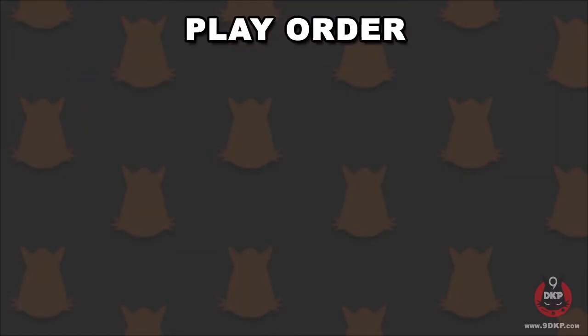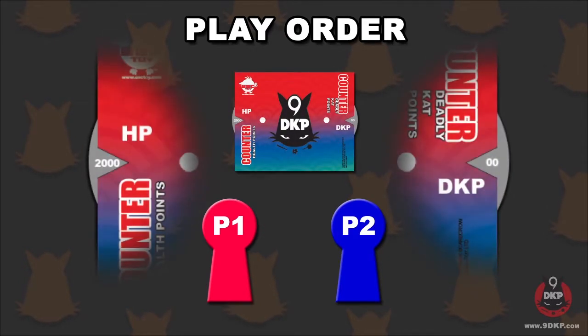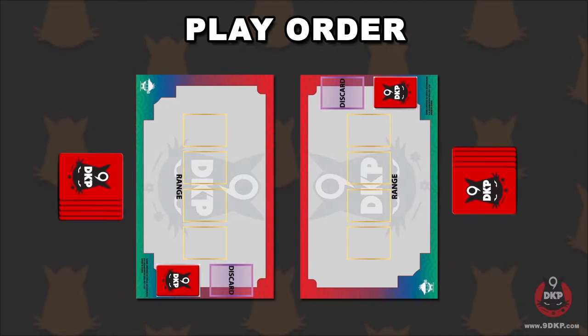After a quick shuffle of your decks, you and your opponent must set your counters to 2000 HP and 0 DKP. To begin, the players must roll the die to determine turn order. The player with the higher number will choose if they will go first or second. Then the players draw 5 cards into their hand. Throughout the duration of a turn, the players will rotate through certain phases as they play.